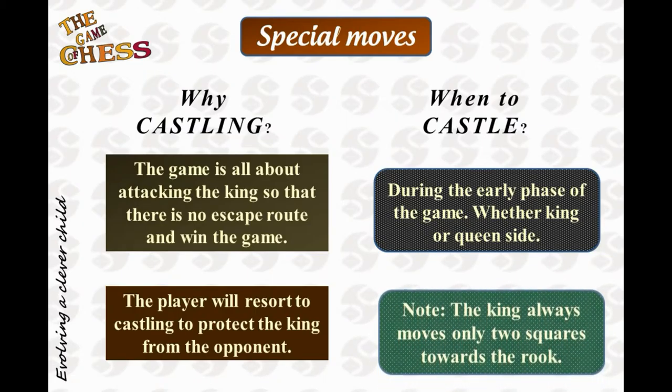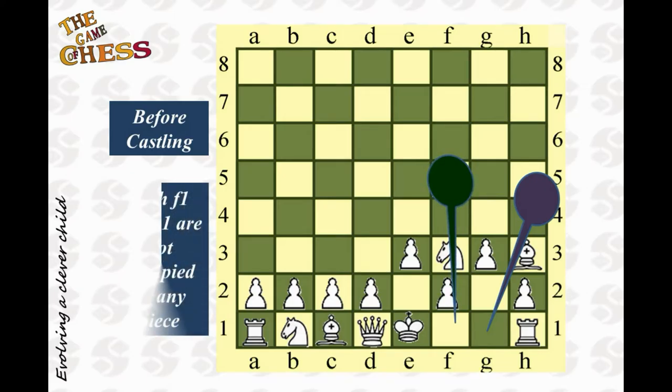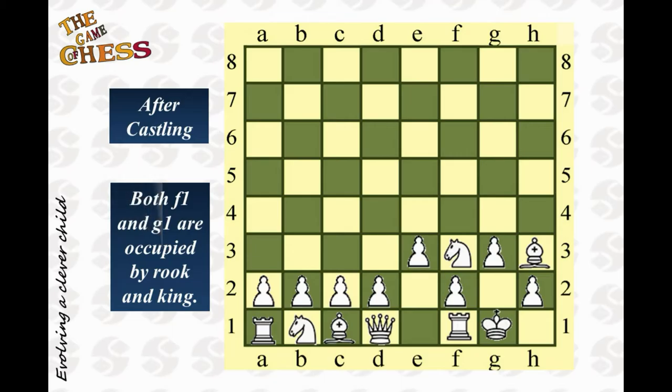Now let's look at some examples. This board shows the position of the king and the rook before the move. Notice how f1 and g1, the squares between the two pieces, are empty. After castling on the king's side, the rook has moved one square to the left to f1, and the king has moved two squares to the right to g1.